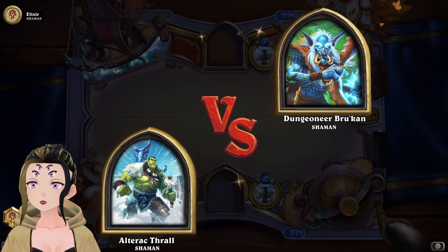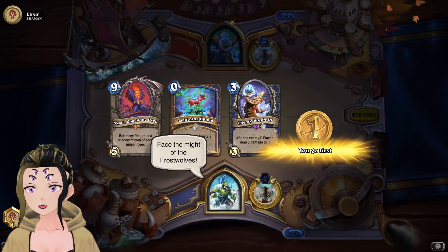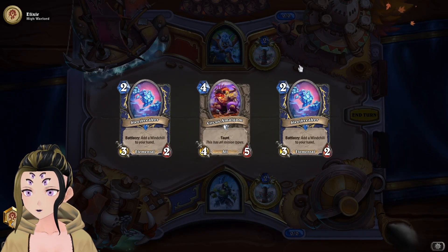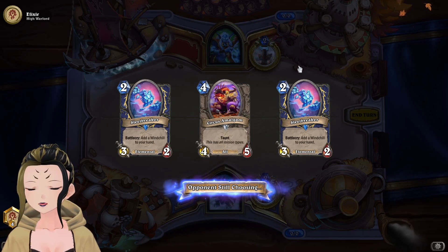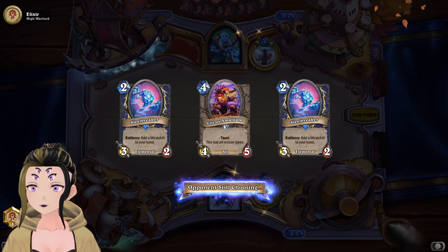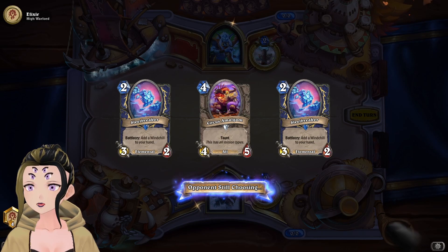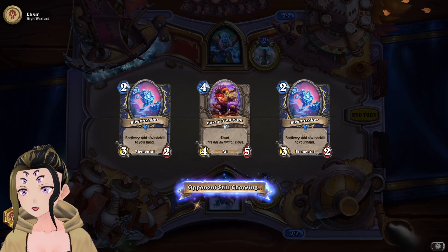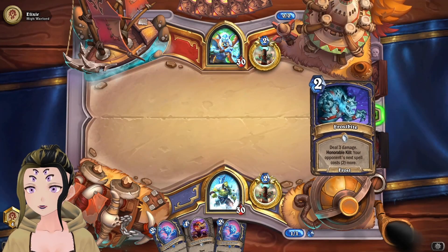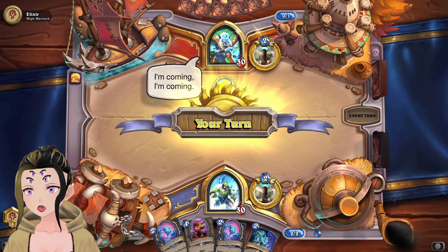Alright, time for what I assume is going to be a very cold mirror match, because the only Shaman decks that actually exist right now are all Freeze Shaman — even if this is a less traditional form. This opening hand isn't the worst I've ever had. The two Sleep Breakers should be enough to keep their board frozen while we draw into some of our late-game tools. Frostbite and just pass the turn.